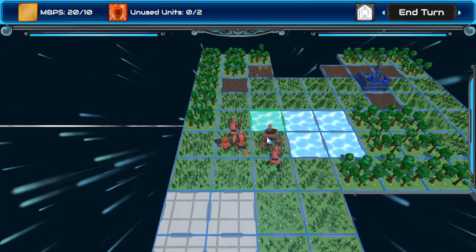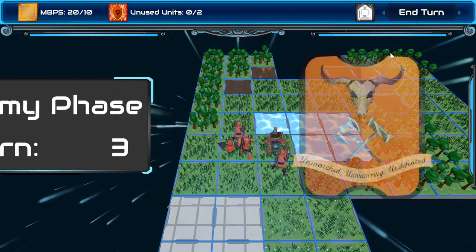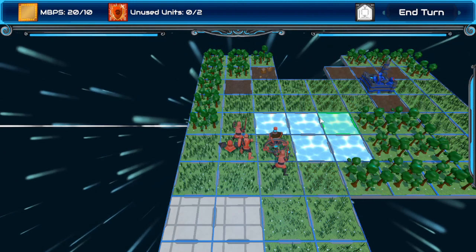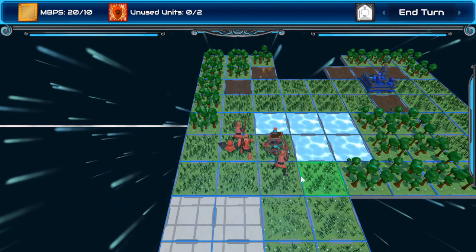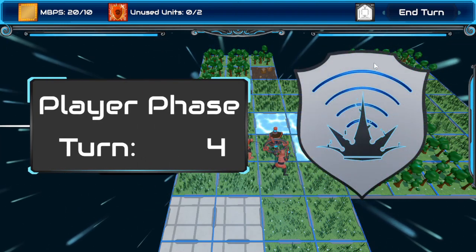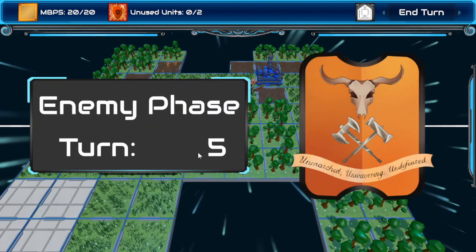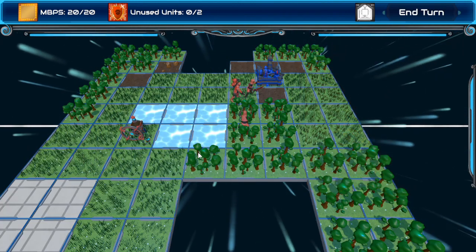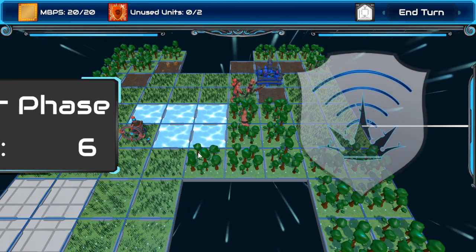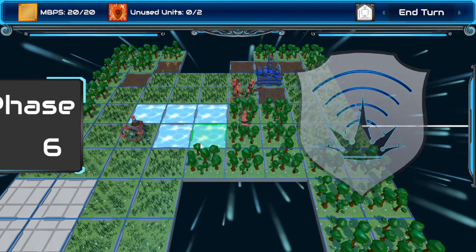Cool, so I won, right? Enemy phase. Or is that like a barracks? I hope that's not a barracks. Player turn four. We're finding some bugs here. But like I said, this is pre-alpha — this game isn't even in alpha yet. It's going to be awesome when it's done, I am pretty confident in that. I'm loving it so far. Bugs are part of the beta testing.